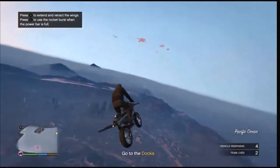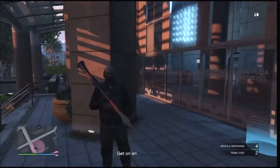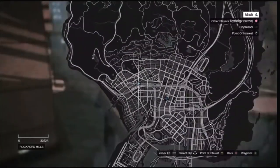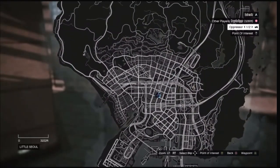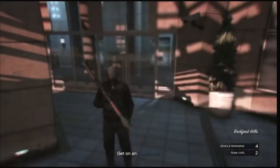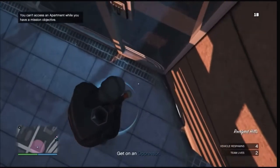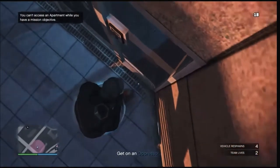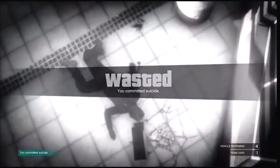Whenever you fully load in, go ahead and head to your apartment. Note that if you're new to this, you cannot see your apartment on the map so you'll have to remember where it is. When you get to your apartment, walk up to the blue circle and blow yourself up — you can use a rocket or a sticky bomb. After you load back into the session, go ahead and walk into your apartment.